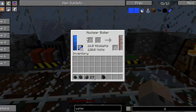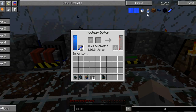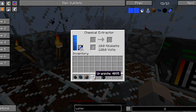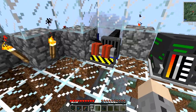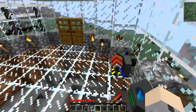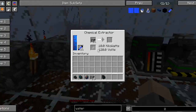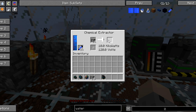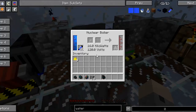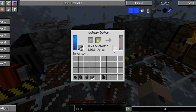You will have to power the chemical extractor and nuclear boiler with water. You can do this with water cells or buckets of water. You need to put your uraniite inside the chemical extractor — all these machines have to be powered, and every single one is hooked up to my grid. It takes about 20 seconds for your uraniite to be produced into three yellow cake. From the yellow cake, you put that inside your nuclear boiler, and this is produced into uranium hexafluoride.